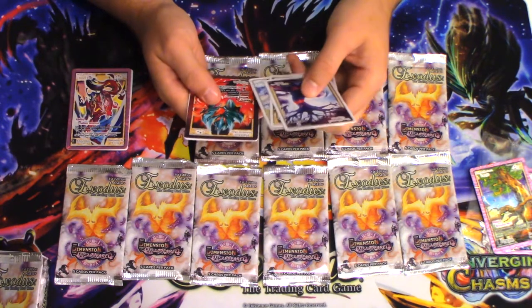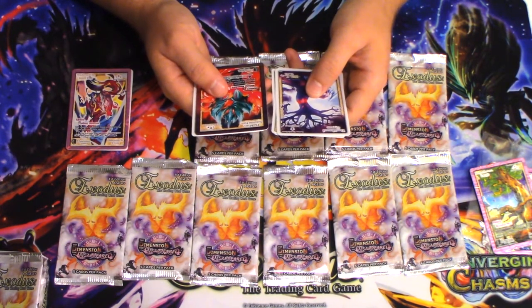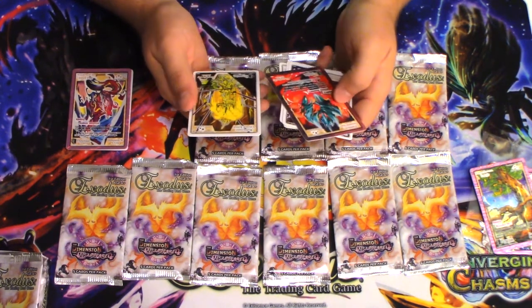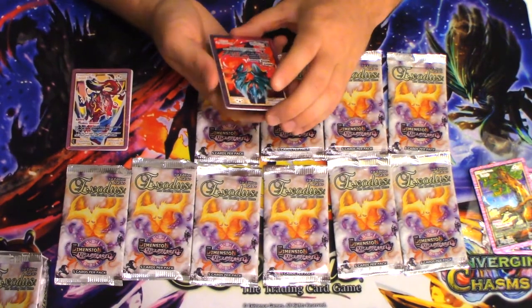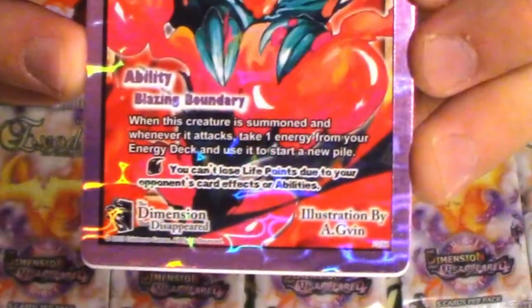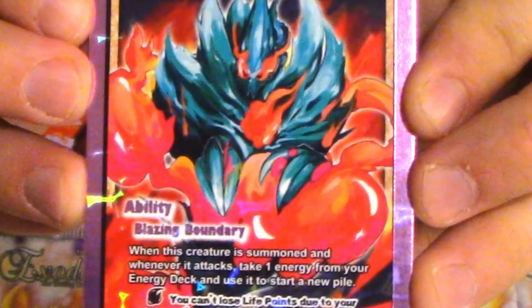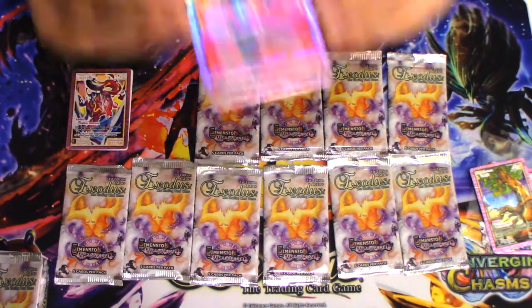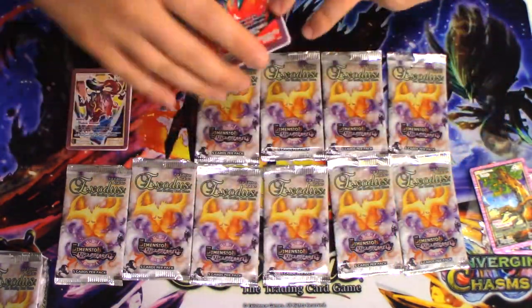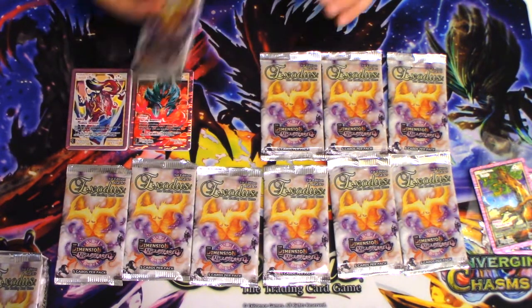Pack two! Another symmetry. What the heck? Flashfire nebulous haze — he's a chrono hailfire. In the starter decks, in the dragon starter deck of the first set, they mentioned the idea of hailfire cards, and that's a really neat one. So that's my second rare from the pack.